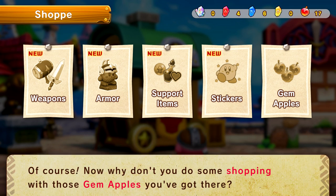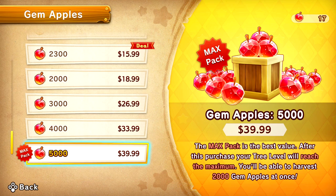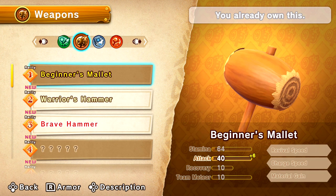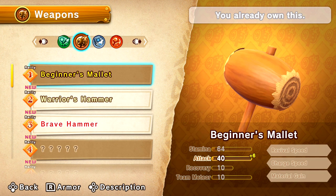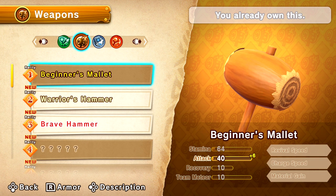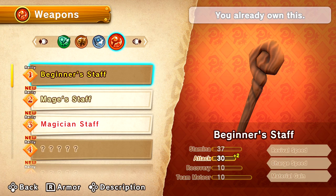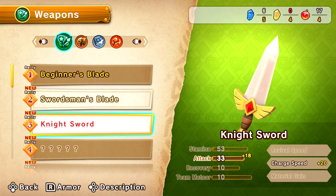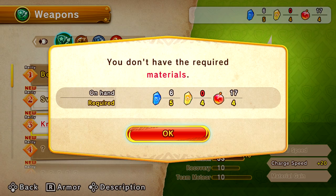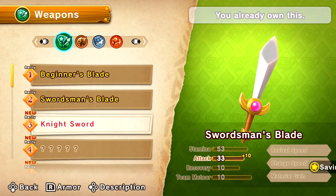Fourth is stickers — items you use when playing online to share your feelings during a quest. There may also be stickers of your favorite characters. Last we have gem apples — handy items that can be used for lots of different stuff. Whether it's weapons, armor, support items, or stickers, you'll need gem apples to buy all of them. So I guess that's the idea with gem apples — it's a free-to-play game, and I think you can buy gem apples with real money. We're going to wait and see. Let's check out what weapons are available. There's different weapons for each ability type too.